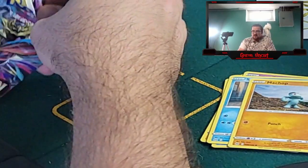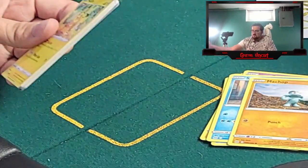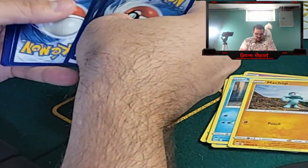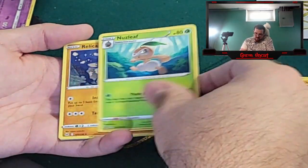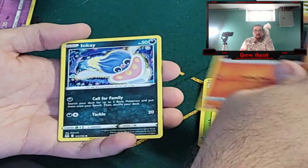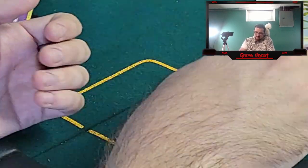I think that Mew might have been my biggest hit so far, at least in my book. One, two, three, four to the front. Got a Psychic Energy, Carbink, Nuzleaf, Relicanth, Poopichu, Jynx, Litwick, Inkay, Oddish, reverse Relicanth, and Porygon Z non-hollow.